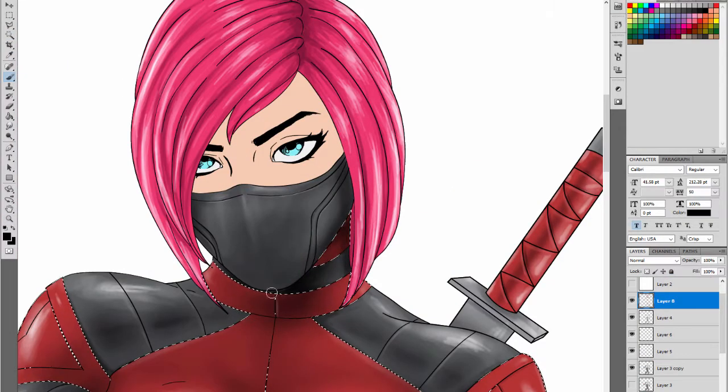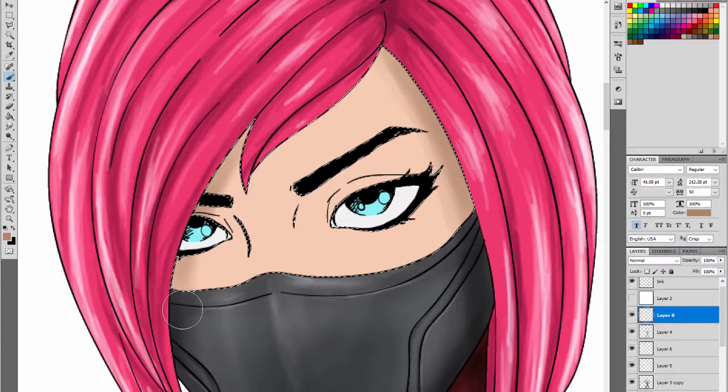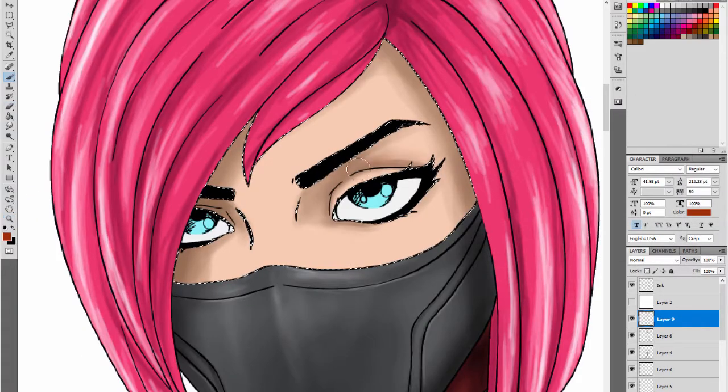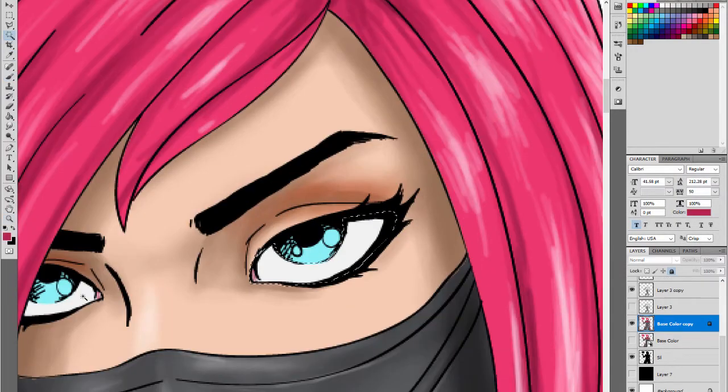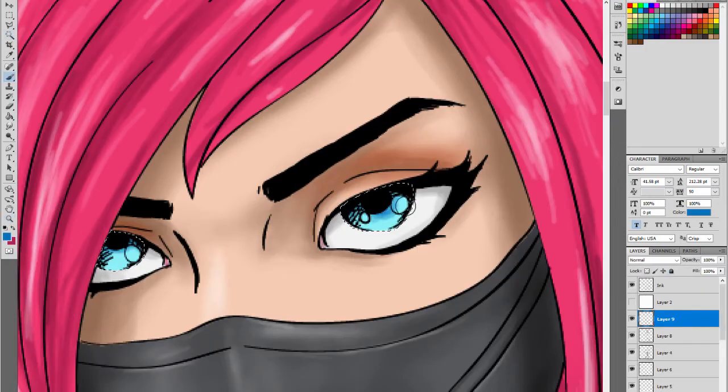And now get some darker shadows around her neck, get those shadows on her face. Kind of go back and forth until it looks dark enough to me. Put a little eyeshadow on the top of her eyes. And we'll shade the eyeballs themselves and now start to add color to the eyes and emphasize the reflections.